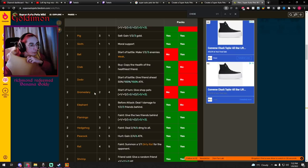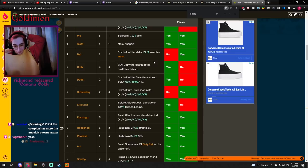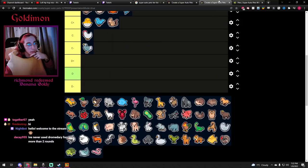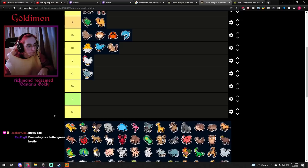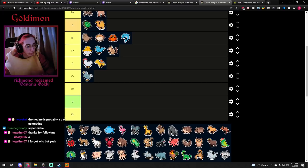Dodo — tier 2, 2/4 stats. Start of turn, give shop pets plus 1, plus 2, or plus 3. It's a pretty interesting unit. The stats are okay and it hits the shop twice probably being tier 2. There's one thing you can do with it: you can freeze a unit and keep buffing it over and over again since it keeps staying in the shop. But I've actually never done that because I don't really want to keep a unit frozen for that long. It used to be OP — now it's trash and no one buys it. Really weak stats for fighting, really weak ability. Goes in C.